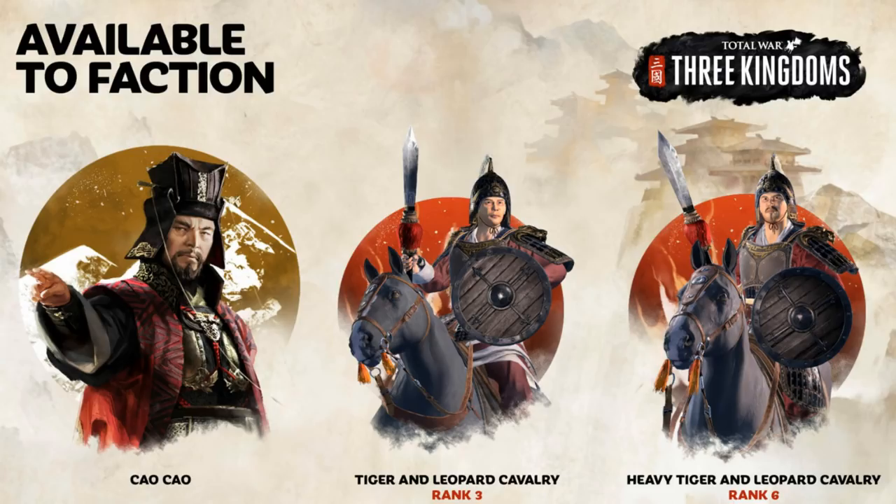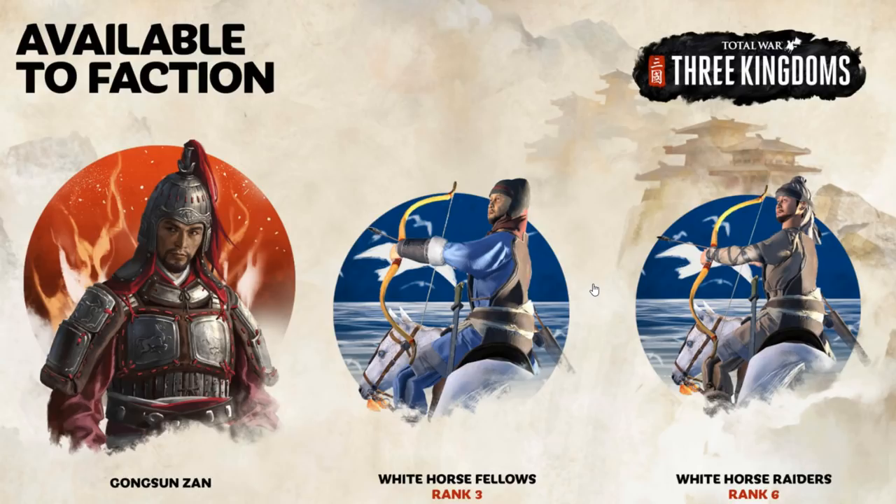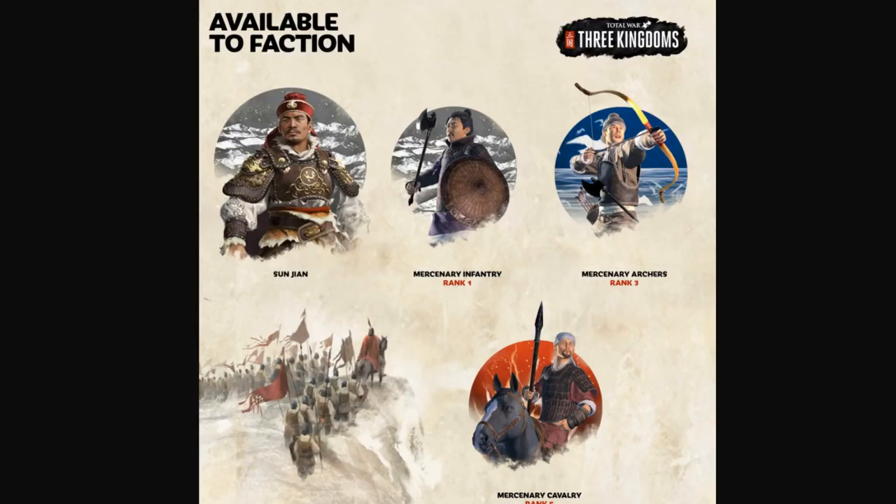Gongsun Zan can get the White Horse Fellows and the White Horse Raiders — really elite cavalry archers, which is pretty unique because there aren't a lot of cavalry archers in this game. Sun Jian can get Mercenary Infantry, Mercenary Archers, and Mercenary Cavalry. He's big on mercenaries, and I think they're cheaper upkeep for him as well — though don't quote me on that.